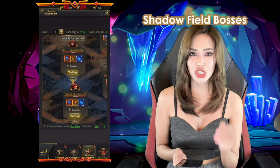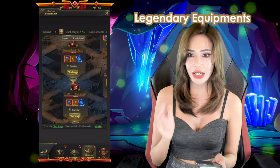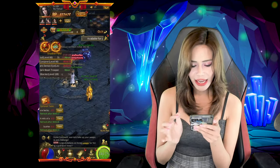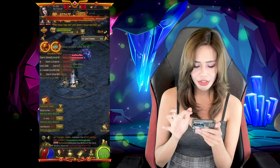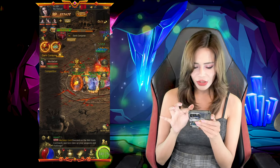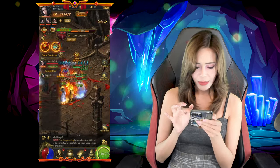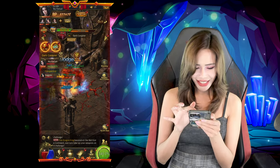Next, we also have the shadow field bosses. There are shadow field bosses here that give better rewards such as legendary equipment, and the mechanics are quite similar to the world boss. But here you guys can either assist your clan or assist as backup. So what we're gonna do is be the first person to hit this boss. Currently we were the first hit — you guys can see that we are the owner at the left side. We're going against the Dark Conjurer and hopefully no one goes against us here. Someone else is here — we're gonna attack him. We're in battle against him. He's trying to steal this boss from us, but we're defeating him so far.